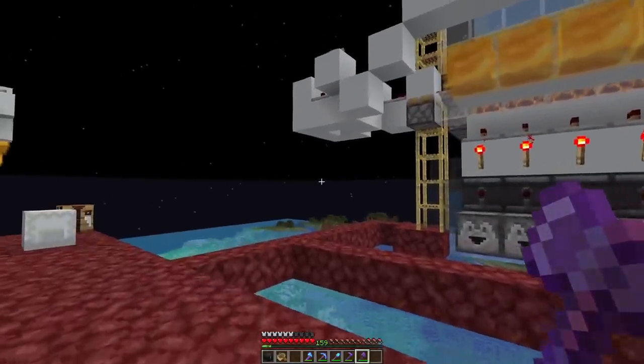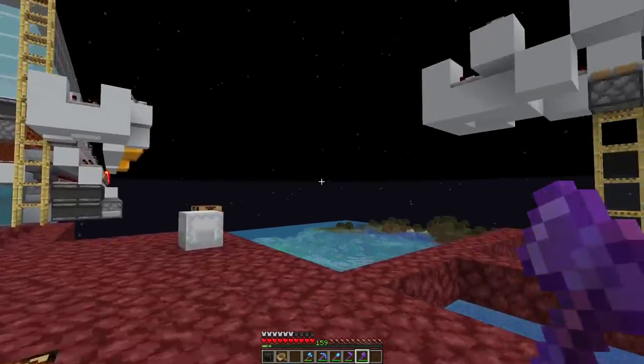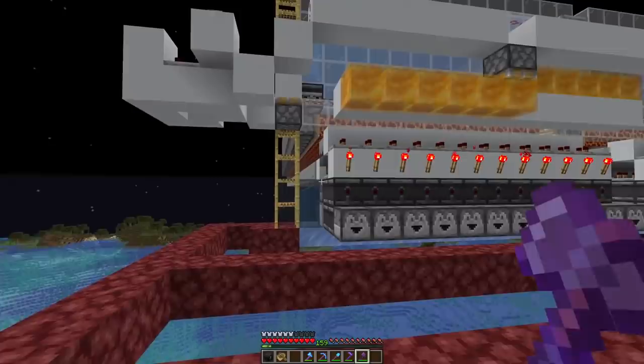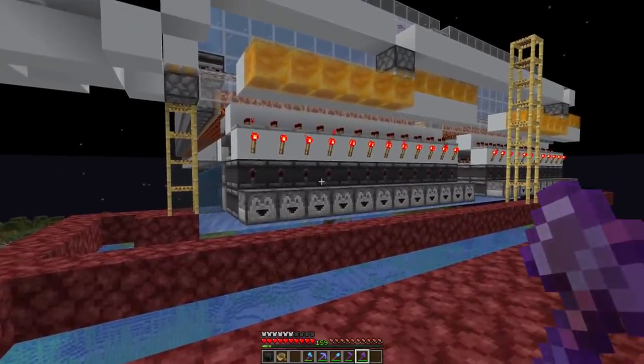That's all the progress on the fish farm. The next step is getting the fishermen villagers, bringing them here, and then building a little trading setup and storage for the fish, to make it really convenient to get lots of emeralds.